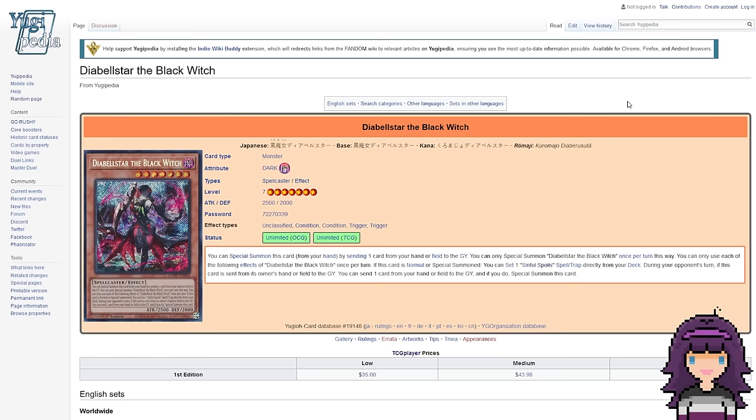She is going to be a Level 7 Dark Spellcaster monster with 2500 ATK and 2000 DEF. Her text reads: you can Special Summon this card from your hand by sending one card from your hand or field to the graveyard. You can only Special Summon Diabelstar the Black Witch once per turn this way. You can only use each of the following effects of Diabelstar the Black Witch once per turn. If this card is Normal or Special Summoned, you can set one Sinful Spoils Spell or Trap card directly from your deck.